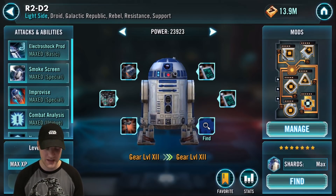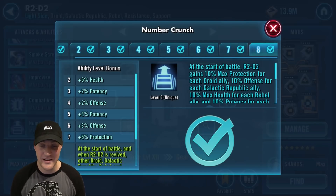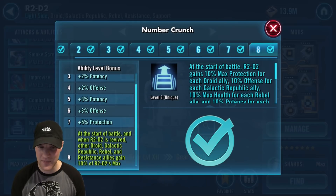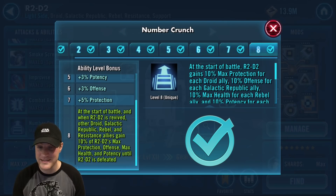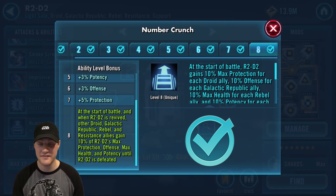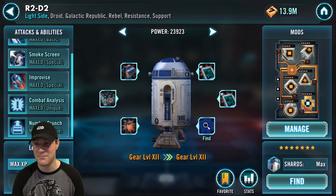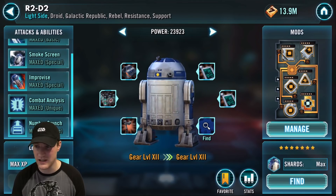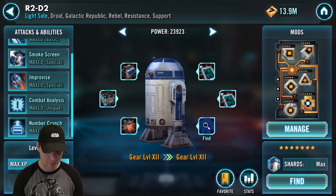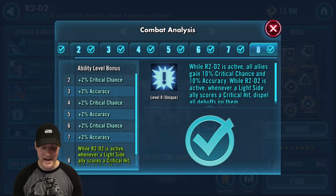R2-D2 can still be used in arena with CLS, Raid Han, and Chewie teams, and he's awesome in raids — mostly because of his Zeta abilities. The first Zeta you should do is Number Crunch: at the start of battle and when R2-D2 is revived, other droid, Galactic Republic, Rebel, and Resistance allies gain 10% of R2-D2's max protection, offense, max health, and potency until R2-D2 is defeated.